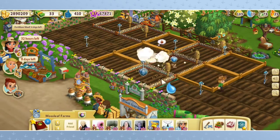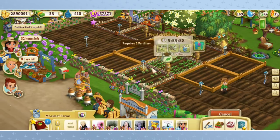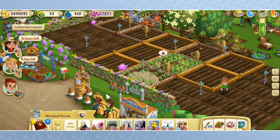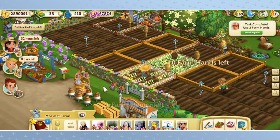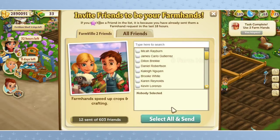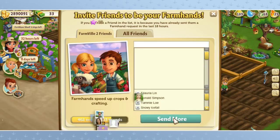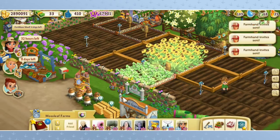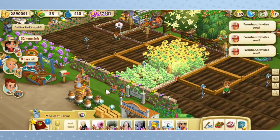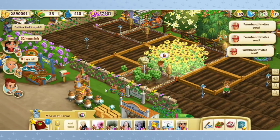Come on down, little Lily. Tate actually needs to learn some more skills — some more of the child skills. We only have two farmhands. I think we will have him start learning the child skills after we adopt the Labrador puppy. Let's invite all of our friends — all 603 of you guys, come on down to be our farmhands. We're going to harvest up the cilantro and the black eye Susans.